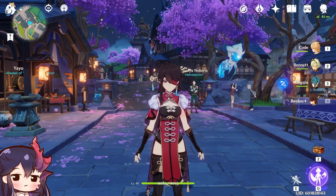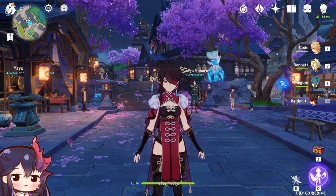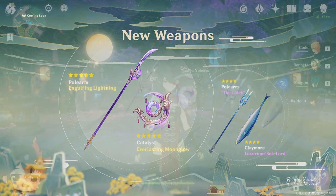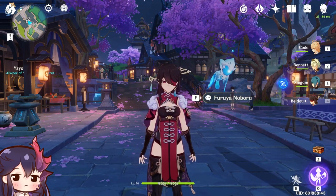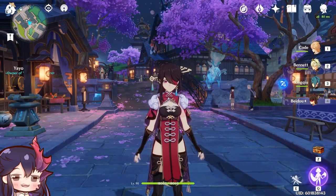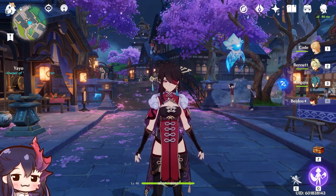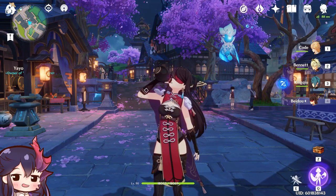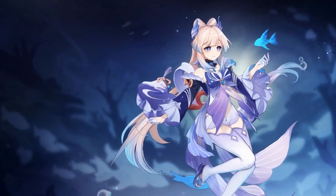First impression of Raiden Shogun: she should be a very good energy recharge off-field support with a Xiao-ish swap-in playstyle, but it is still raw damage, and raw damage is very resin-heavy because you need quite a bit of good artifacts. Either that or you spend a lot on the weapon banner for her five-star weapon. She'd be a good strong character since she's the main star of the patch and may have high damage ratios. My current plan is to run double Electro with Xingqiu and maybe an Anemo character for resistance shred.